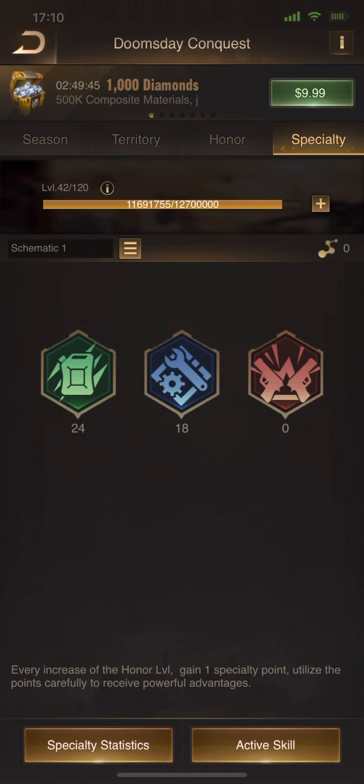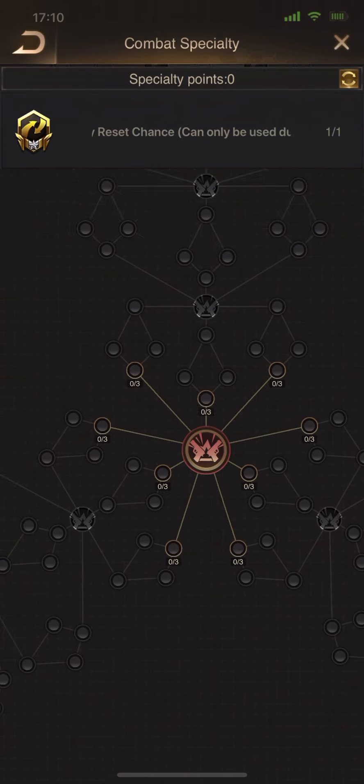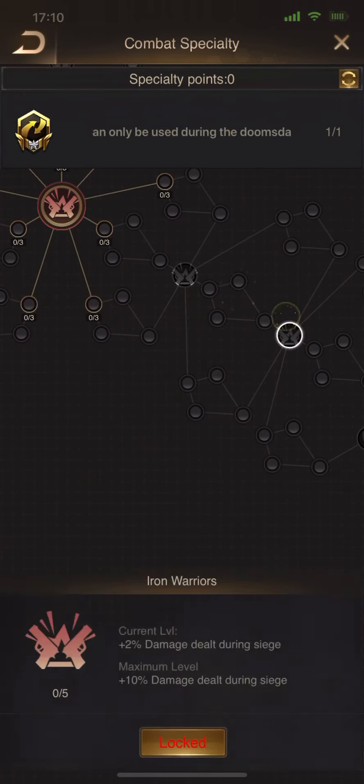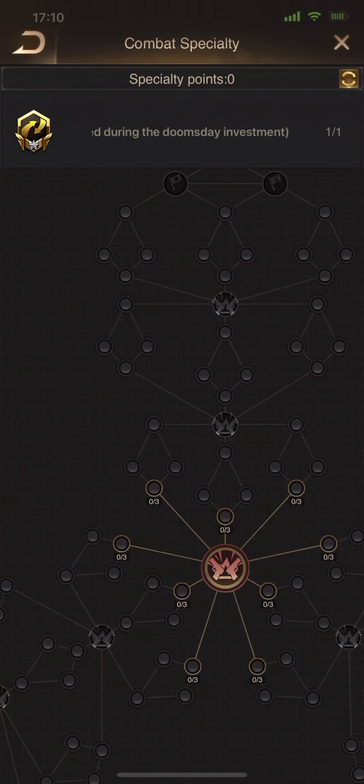You have your three specialties, one of which to the right is going to be your combat specialty. You have three different major pathways to go — whether that's going to be up, to the left, or down here to the right. And it's very simple, the way that you need to look at this.